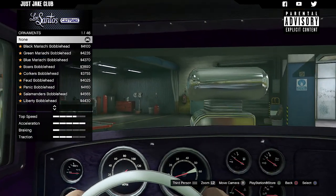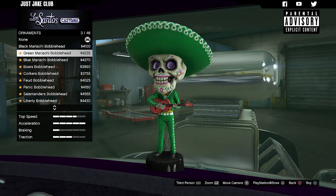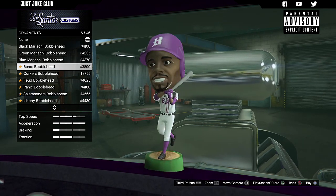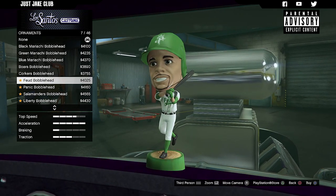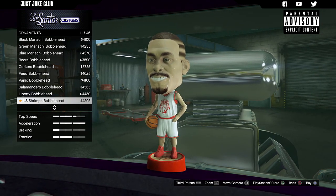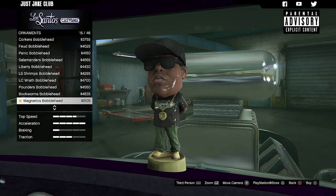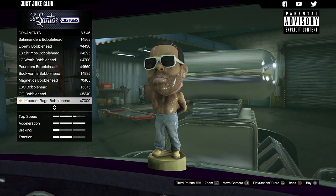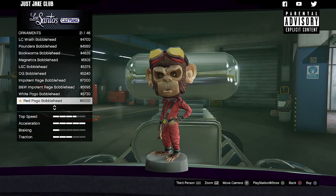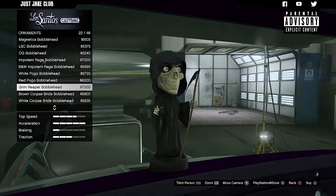For the interior you just get an ornament — a bobble head. This is where they first came about before Benny's was introduced. These are all the bobble heads you can get in Benny's, so nothing spectacular. I'm not a massive fan — it's a nice addition but I don't really get it. What would you want one of those on your dashboard for? I have no idea.